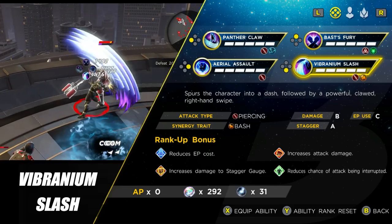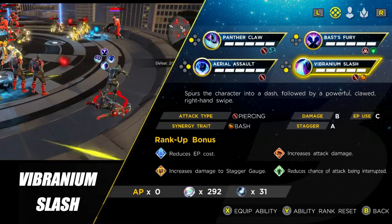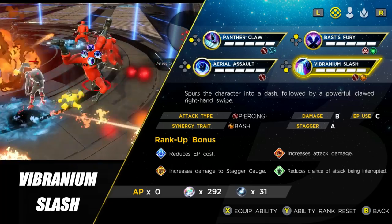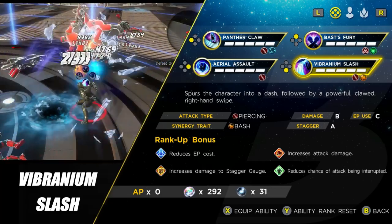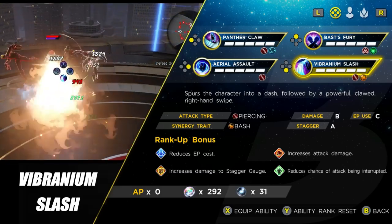That's all the abilities for Black Panther. Mainly just the two I would use: Panther Claw and Vibranium Slash. Bast's Fury can come in helpful on occasions, but I find I don't use it too much. Aerial Assault I personally just completely avoid. So, let's have a look at the top 10 team bonuses now.